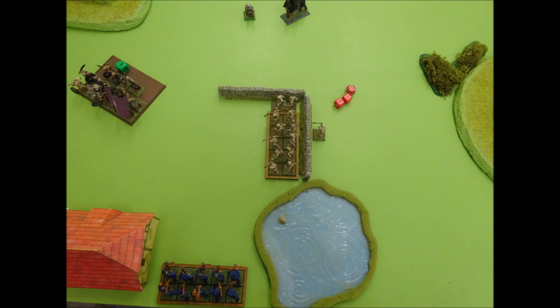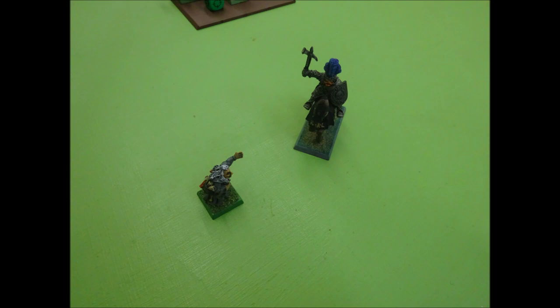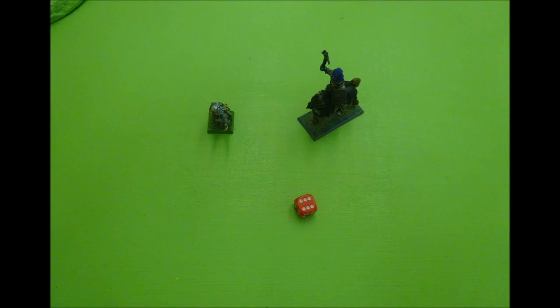Graf Vogeljaeger now confronts Handrich the Scrofulous. Realising that the necromancer is clearly insane, Graf Vogeljaeger draws his pistol and puts him out of his misery. He needs a 5 to hit and a 3 to wound. With the necromancer taken out, the Empire now have a real chance of halting the tide of skeletons.